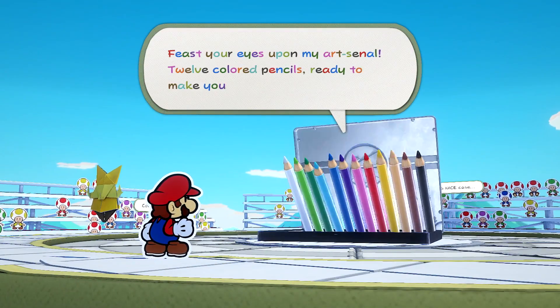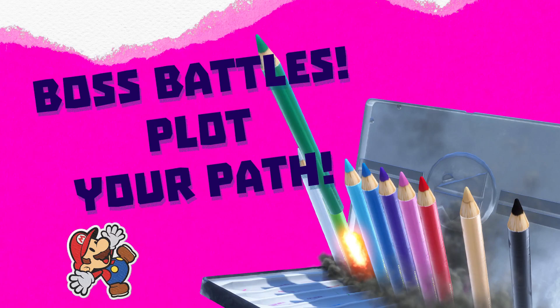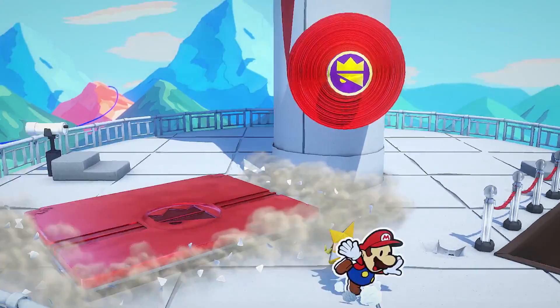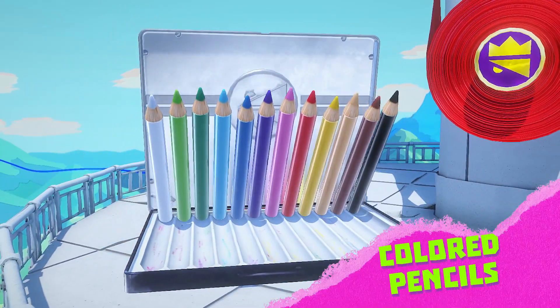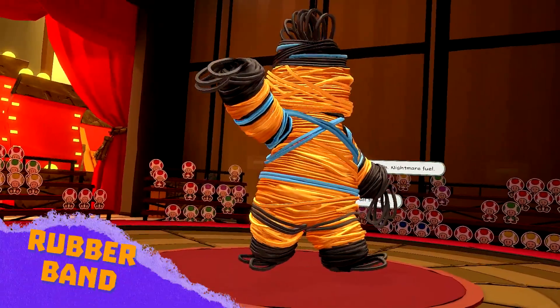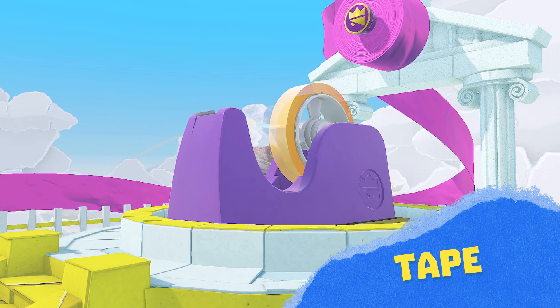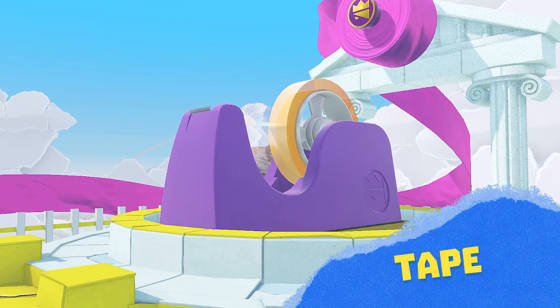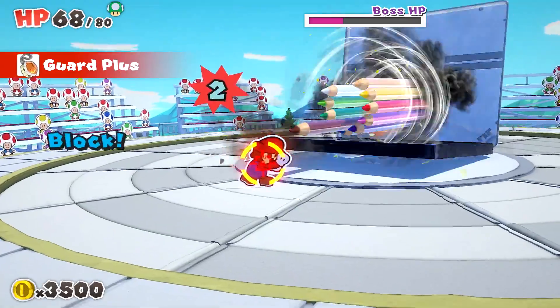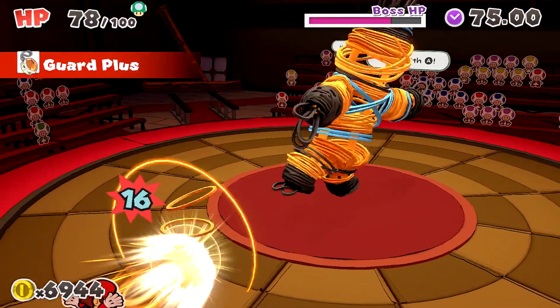The menacing members of the Legion of Stationery guard the ends of the streamers in each region. Presenting the sharp set of twelve colored pencils, followed by the big bouncy body of rubber band, and the stout, shifty, and sticky tape to cap things off. These frightening foes each attack with their particular penchant for pulverizing paper.